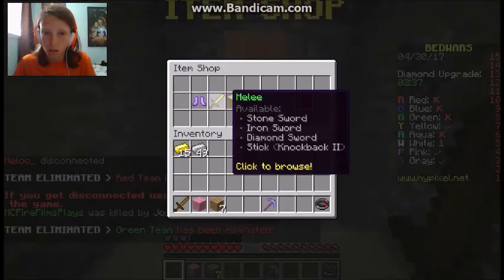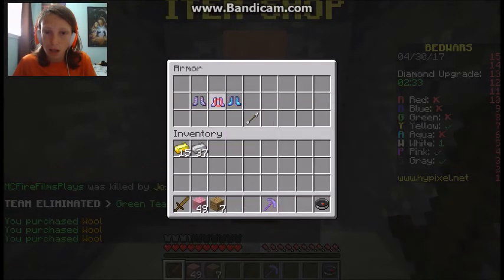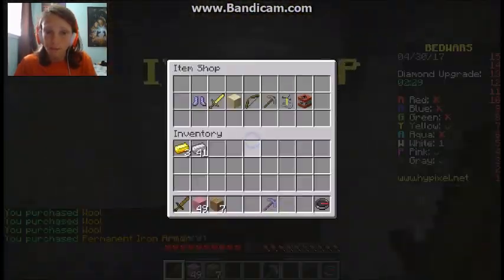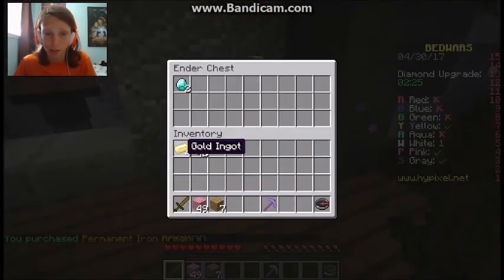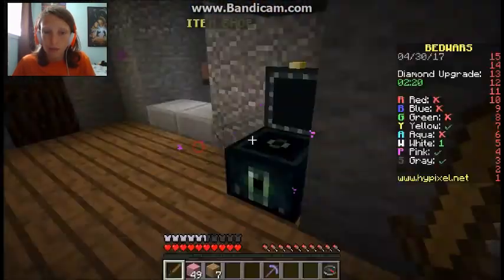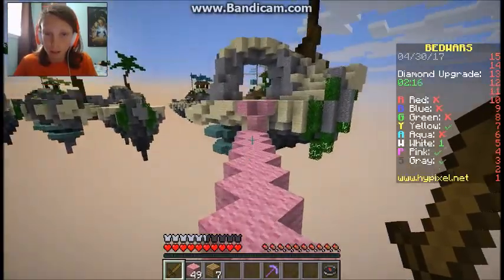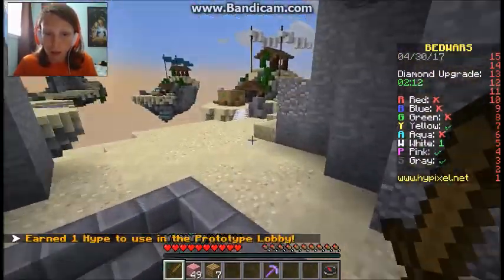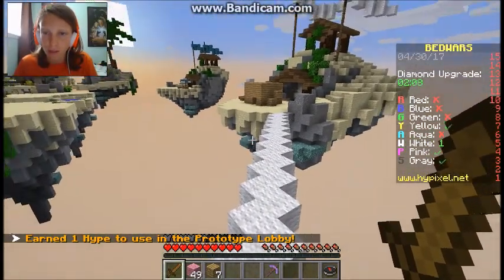I'm going to get some more wool, and then I'm going to get iron armor, which is 12 gold. And as you remember, armor stays with you when you die. So that's pretty good. I want to save up to get an iron sword, which will probably be pretty good.